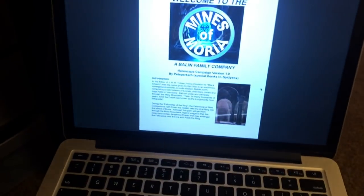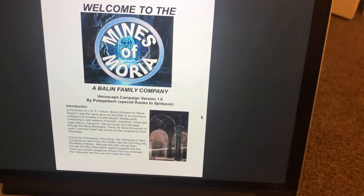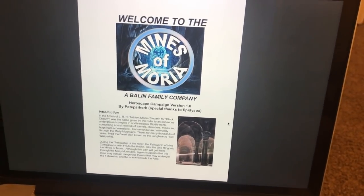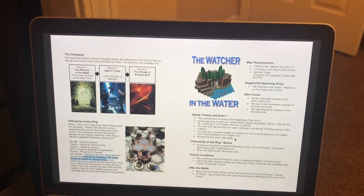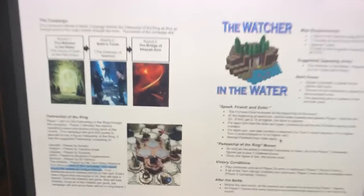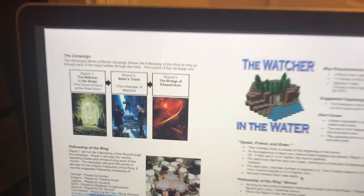We owe a thanks to Peter Parker on heroescapers.com, who has created all of these scenarios. Today we have the Watcher in the Water as today's scenario, and then after this will come Balin's Tomb and then the Bridge of Khazad-Dum.